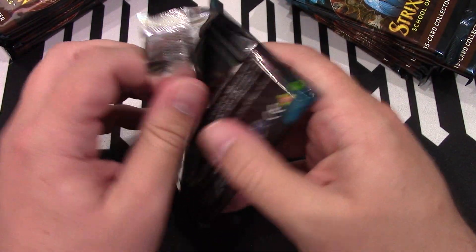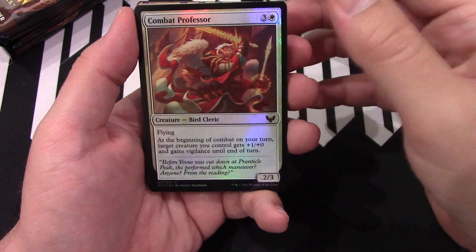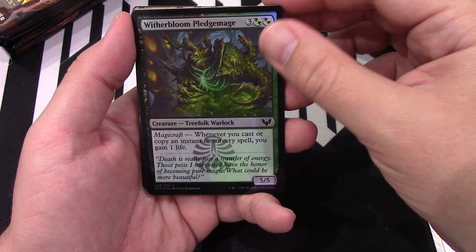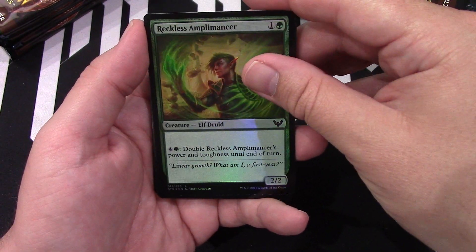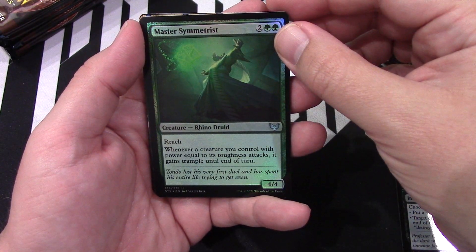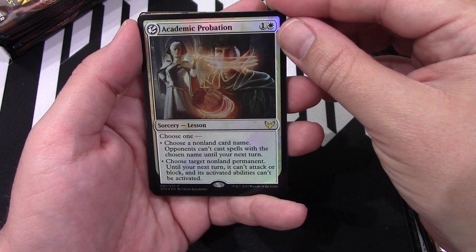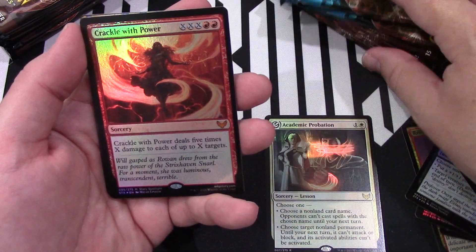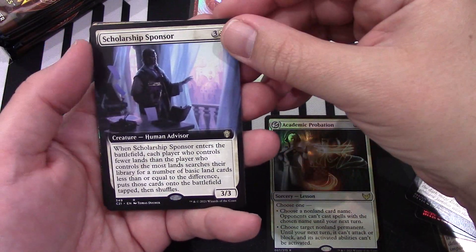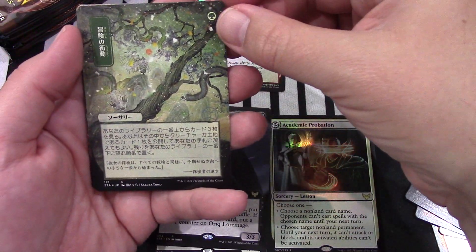So how's everybody doing today? Hope y'all are doing good. We got our combat professor here. Relic Sloth. Pledge Mage with a room. Reckless Amplomancer. Professor's Warning. We got our Master Seamstress. Reconstruct History. Academic Probation. Our first Mythic — Crackle with Power. And then we have our Scholarship Sponsor, followed by a Lore Mage, followed by something I don't know.